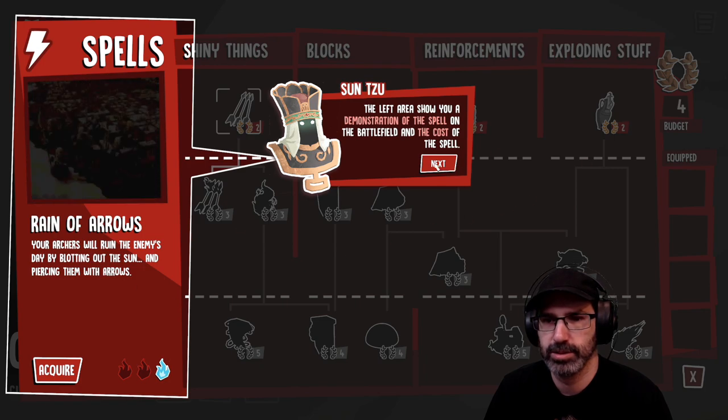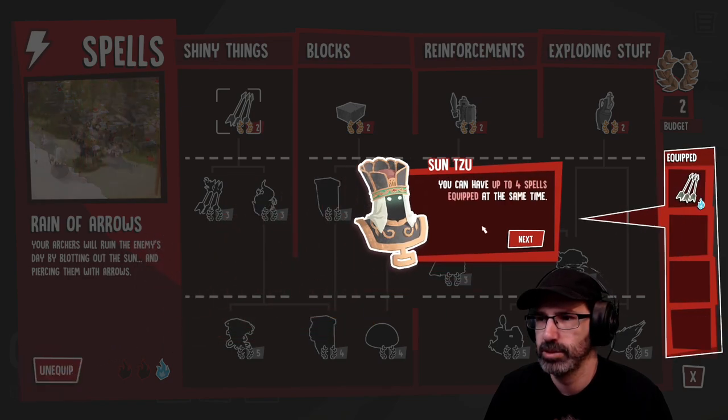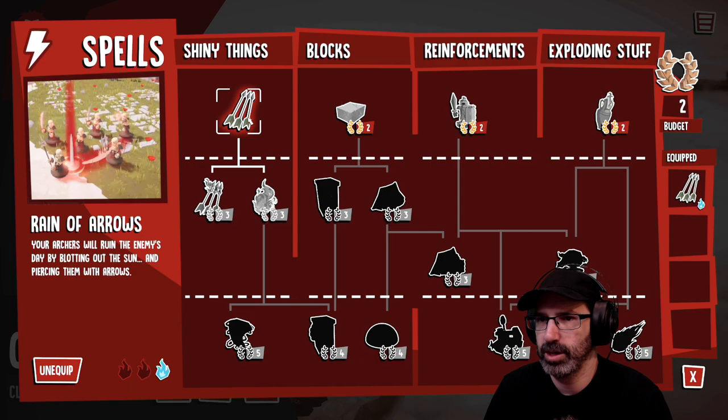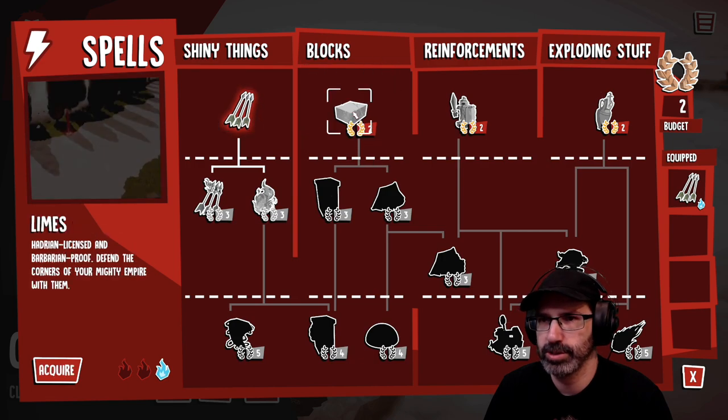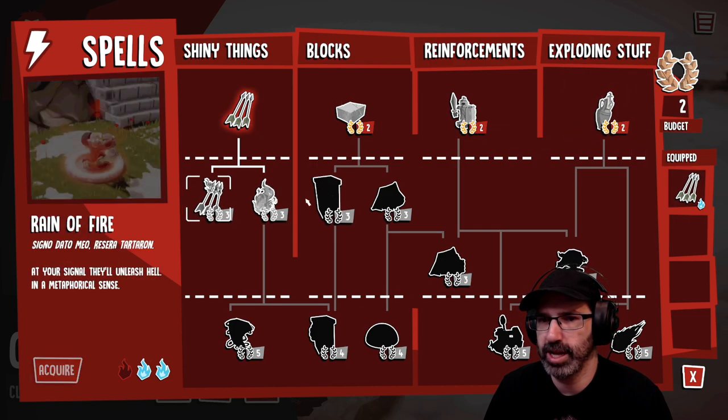Now acquire your first spell and use it in your next battle. You can have up to four spells equipped at the same time. All right, so what do we got? We got rain of arrows. I think that's all I could have.